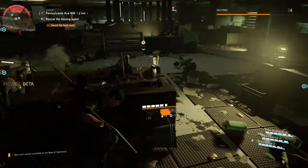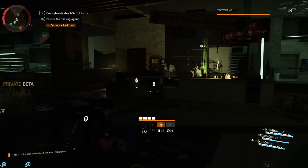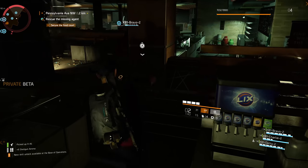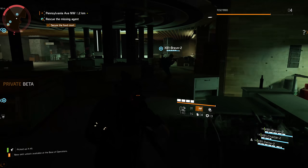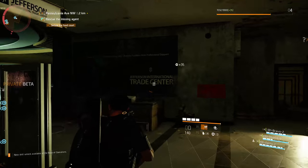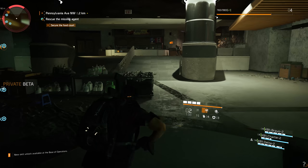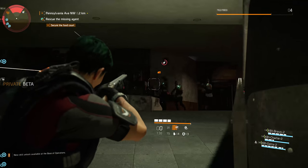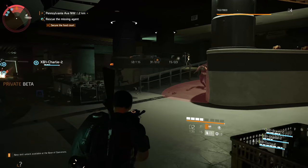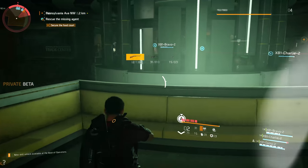We're essentially looking at early game here. I categorize early game as pretty much the campaign up until you get to the endgame. The critical path through the story is the early to mid game where you essentially start leveling up, understanding the game and mechanics, get better at it, adapt, go through the loot system, learn crafting — essentially preparing yourself for the endgame activities as well as getting you through the story, which is obviously DC's been overrun.